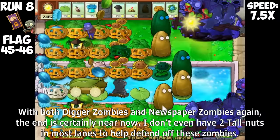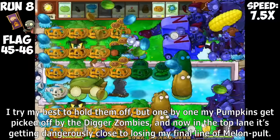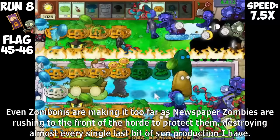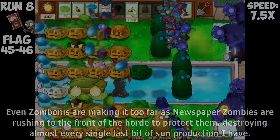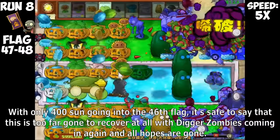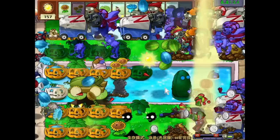With an absolutely insane amount of Buckethead Zombies, the Bungie Ambushes are absolutely brutal. All my efforts in trying to turn a profit on Sunflowers seem completely impossible — this is where the cookie crumbles. It's just extremely difficult as I don't even kill off all Giga Gargantuars before the next two flags come. With both Digger Zombies and Newspaper Zombies again, the end is certainly near. I don't even have two Tallnuts in most lanes. My pumpkins get picked off one by one by Digger Zombies, and with only 400 Sun going into the 46th flag, death is too far gone to recover. This run is over.